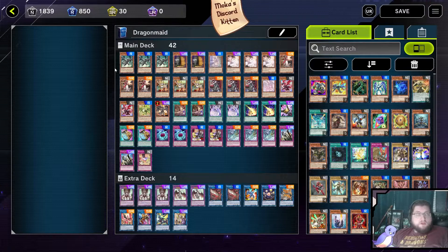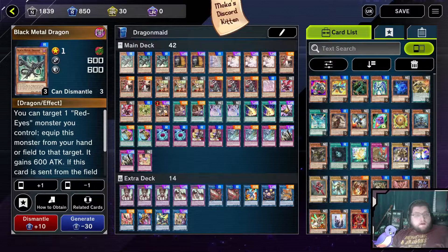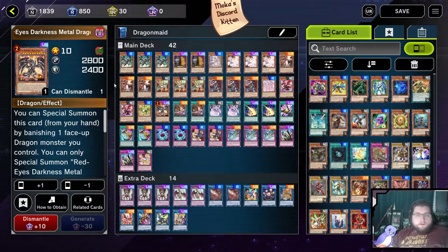I tend to like to have my decks in the 45 card range. I'll be honest, 40 cards is nice, but when you need that extra good stuff in there, it's okay to go over. Starting off, we have three Black Metal Dragon. Black Metal Dragon is a very easy normal summon starter for us, because Black Metal can very easily be linked off using some of our Link Ones to go into Red Eyes Darkness Metal.